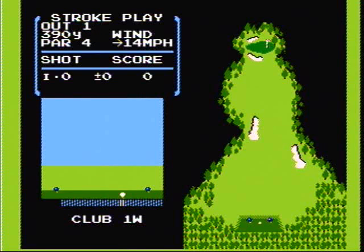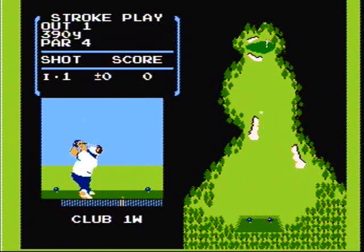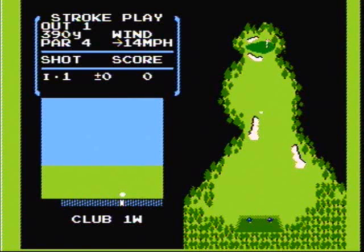When you start the game, you will notice the box in the upper left. This shows you what hole you're on, the total yards to the hole, the par of the hole, wind direction, the number of shots you have taken on this hole, and your score.